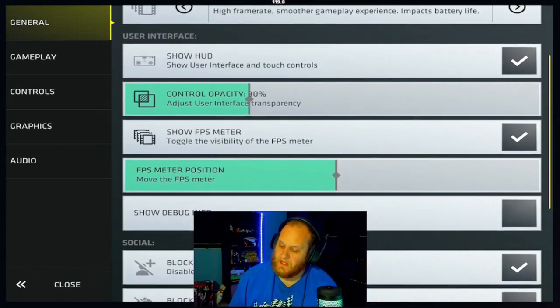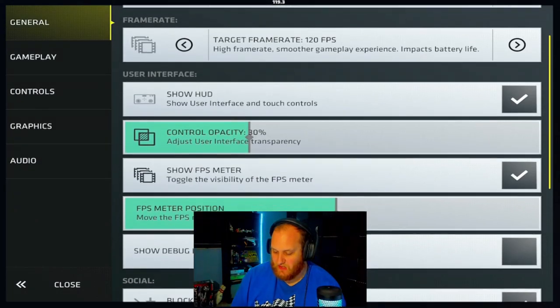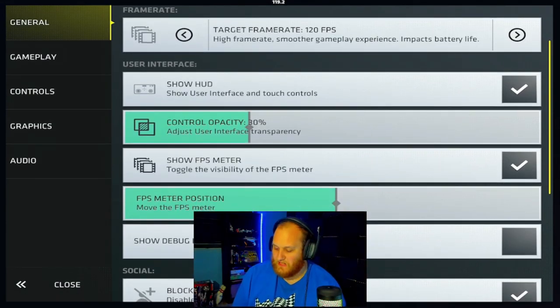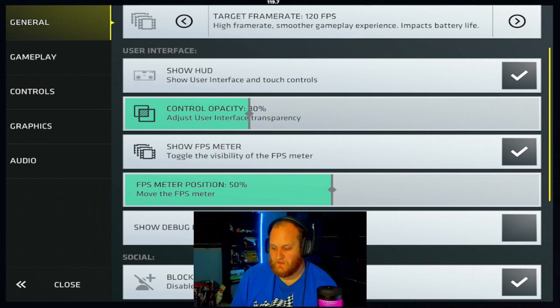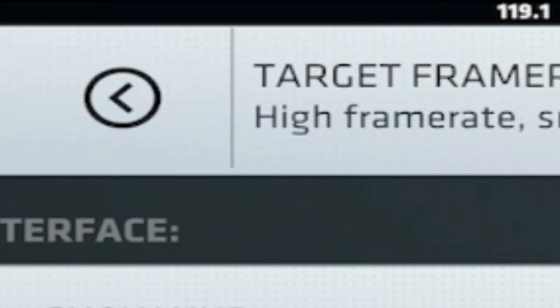Now, show FPS meter — that's just the FPS meter in the top middle. You can also set your FPS meter position; right now it's in the center, but you can move it to the right. You can also show the debug info, which shows how much memory your device is using to run the game. I don't run with that — I just turn that off.